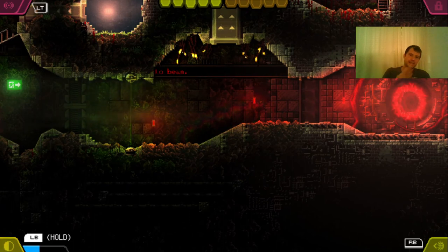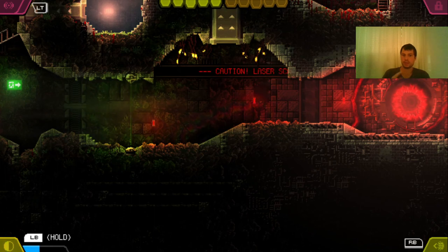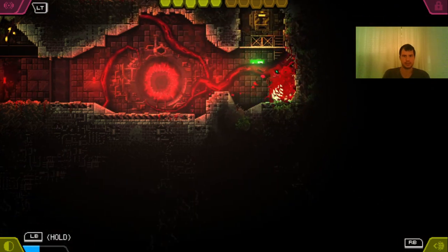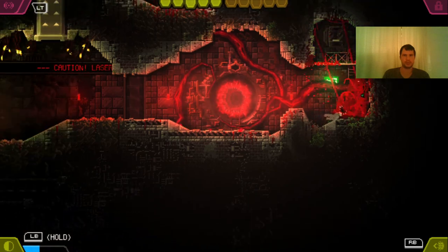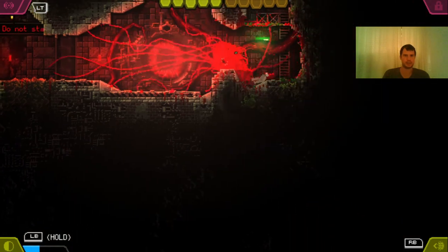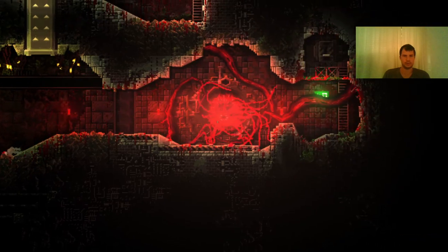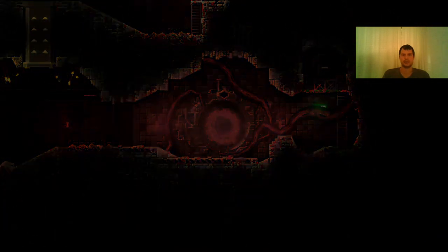I'm not consuming any energy if I stand still but I am still invisible — remember that when doing containment unit number three, which is a power-up we will come to eventually. Now we want to switch this down so we leave the door open and the laser is also off. We exit the botanical gardens.